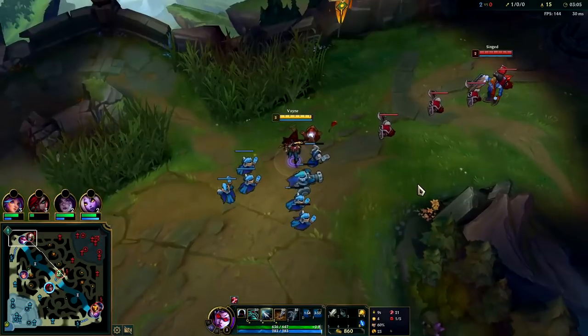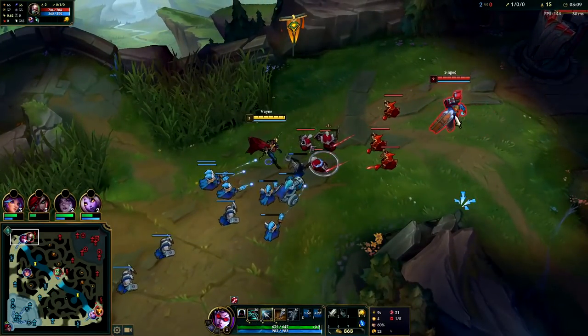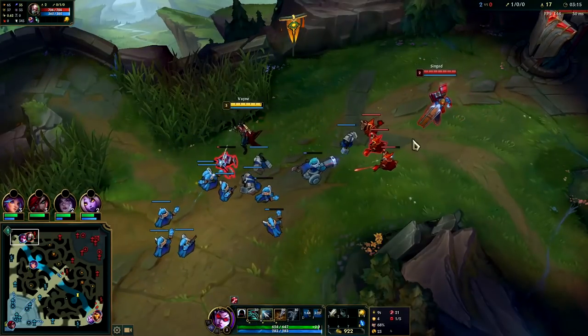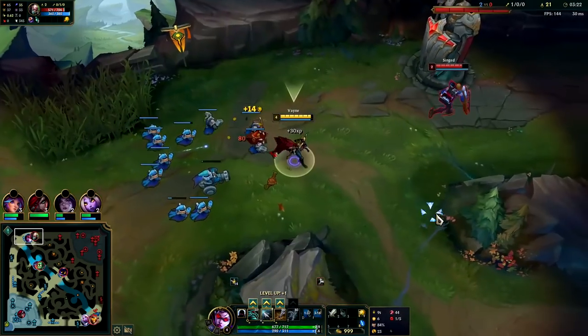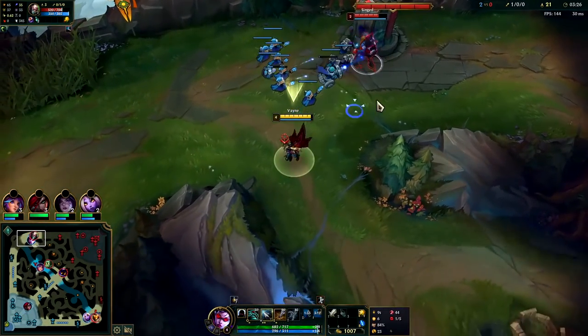If you can only go in for raw autos that's fine — just depends on how they're playing and how they're positioning. We're going to get our E now. Amumu is mid lane, he's going to be pathing into his red side. The closer you are to the minions the easier they are to last hit because your auto gets there faster, so we're trying to stand as close as we can.